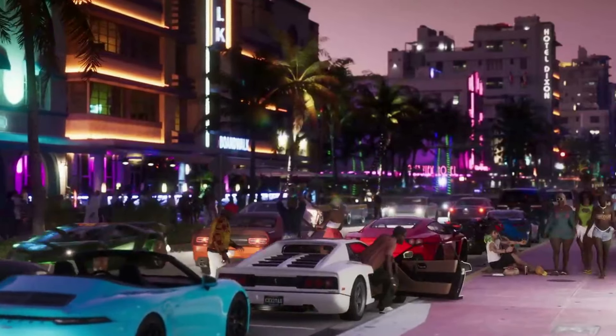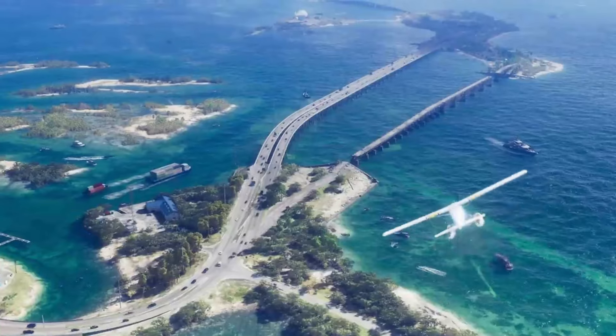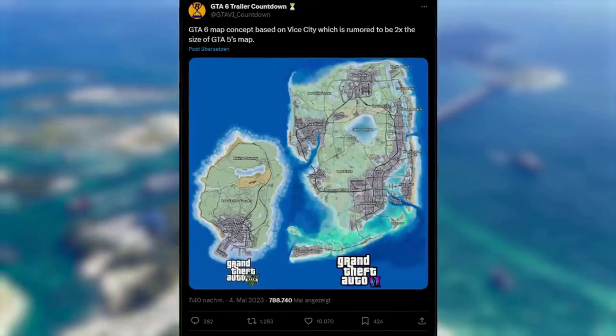On the Vice City strip there's a lot happening too. Auto enthusiasts may notice models from GTA 5 such as the Fiesta, Comet S2, or the Grotti Cheetah Classic, resembling real-life car brands Porsche and Ferrari. Alongside strip clubs there are regular nightclubs again, possibly featuring missions and interactions similar to the After Hours update for GTA Online.